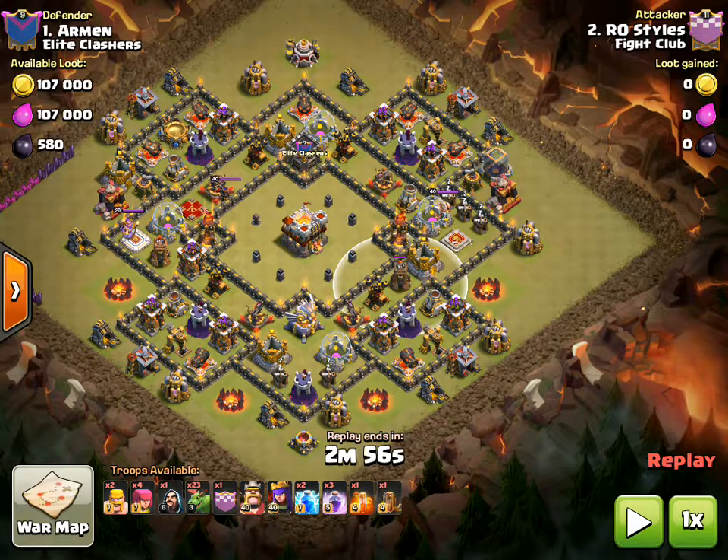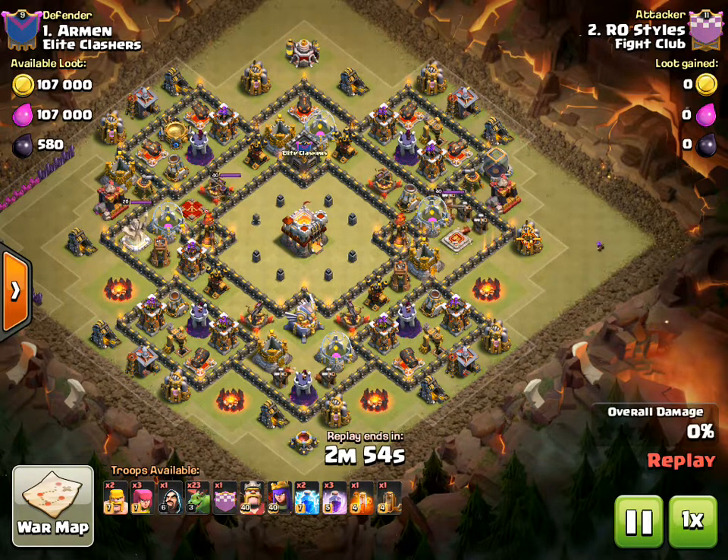For the most part that's just setting up the funneling and getting everything set and into position, because on these Town Hall 11 attacks for a Town Hall 10 it is not forgiving — if you make any mistakes your raid is likely going to be over or a very very low percent. But without further ado, enough of me rambling, let's get into the actual attack.